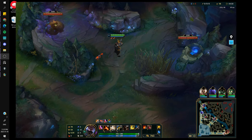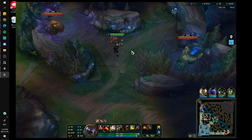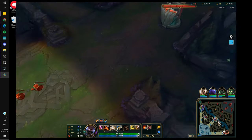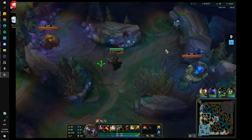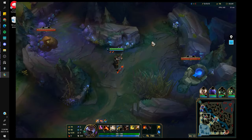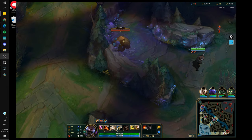Keep doing this drill over and over — perfect your clear and layer in the F key camera checks. Clicking the minimap is still fine and many good junglers do it, but F keys are just superior. That is the F key drill.